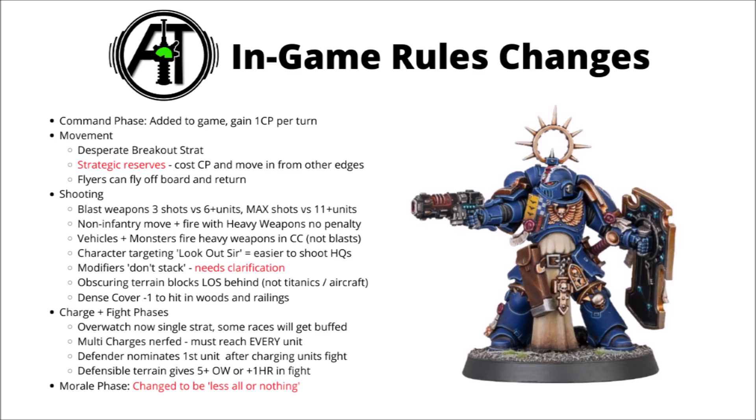We have some new terrain rules: both obscuring cover and dense cover. Obscuring cover is basically a ruins rule, where anything that isn't 18 wounds or bigger, or has the aircraft keyword, won't be able to be shot if you're directly behind a ruin. Dense cover means we'll be getting a minus one to hit on the same units if they're either in that dense cover, or every model in their unit is at least partially obscured by it.